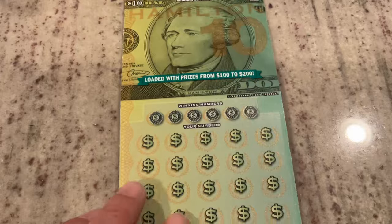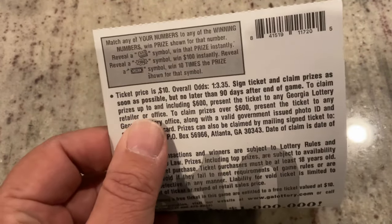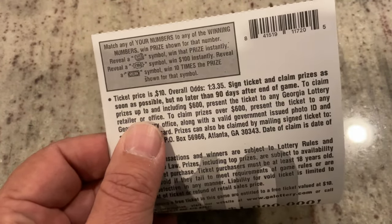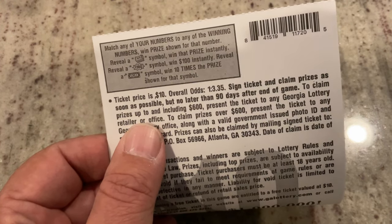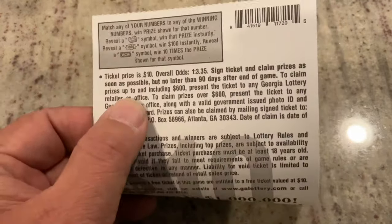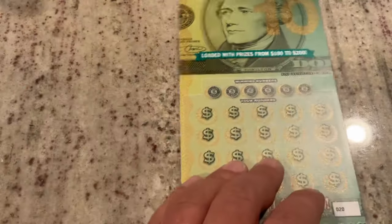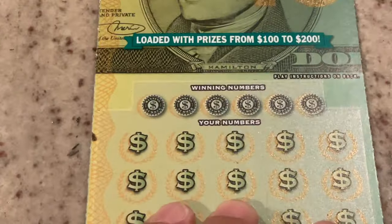So let's move up to the Hamilton 10. For this one he has to match the number, but we're also looking for that roll of cash to win the prize instantly. There's opportunity for a hundred dollar burst, or if we get that bill sign, we get 10 times the prize. Odds of this one are one in 3.35. We got ticket number 20. Let's see if we can find our next winner here.